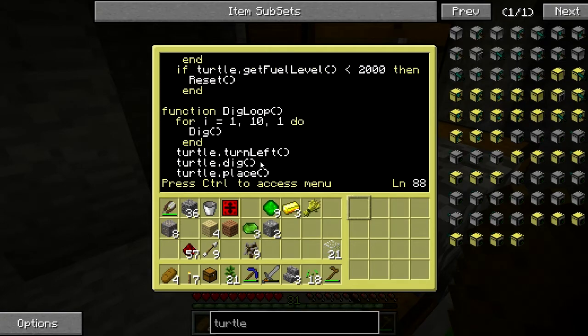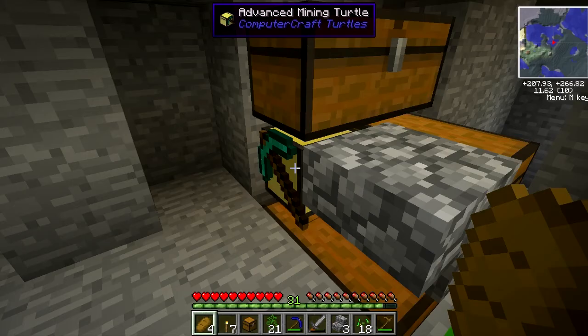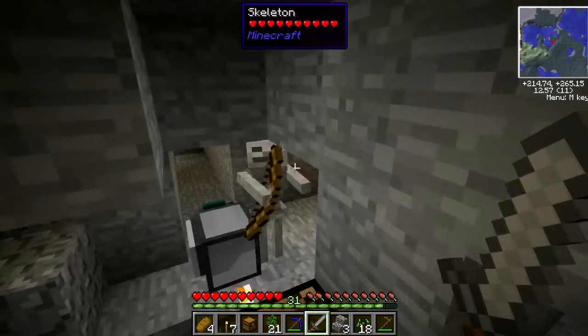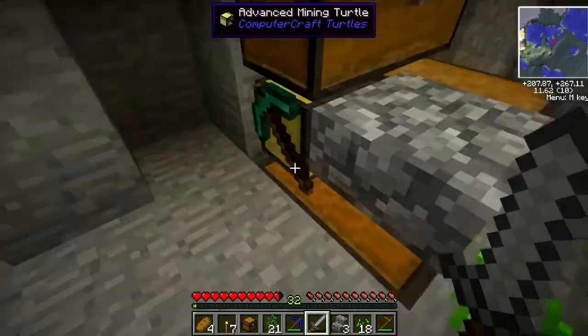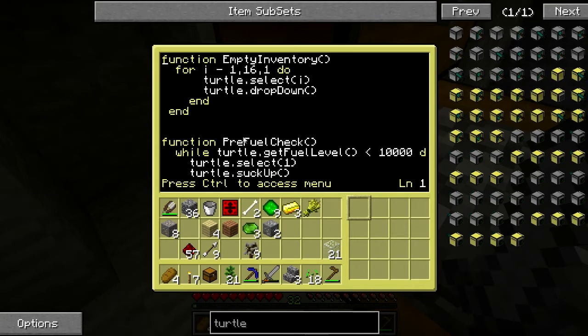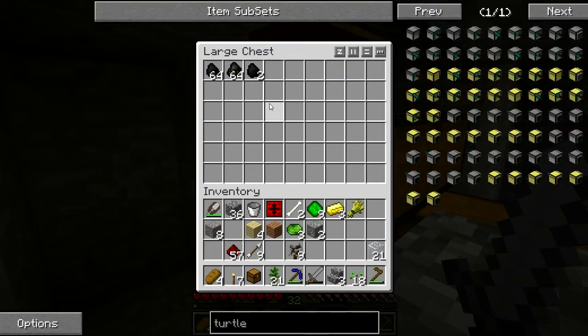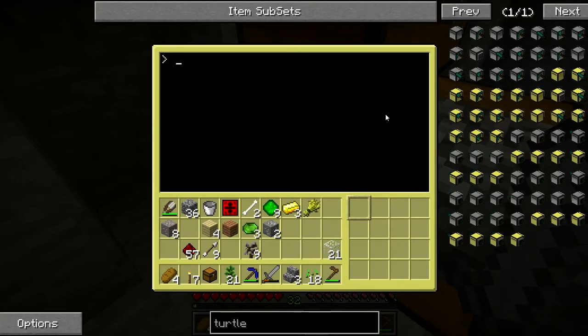I'm going to be honest — I haven't tested this out a ton, so hopefully it works the first time. Let me double check how much fuel we have — I'm not sure if it'll get 10,000 fuel out of this chest. If it can't it'll get stuck in an infinite loop. Let's start it. Okay, we already have a problem — edit strip mine, line 2: that should be an equals sign, not a dash.